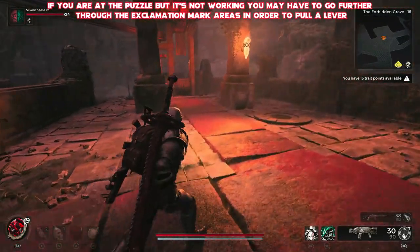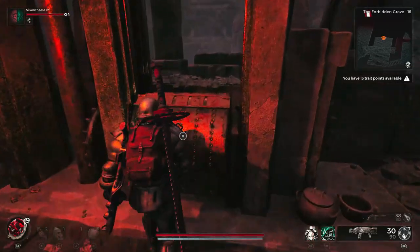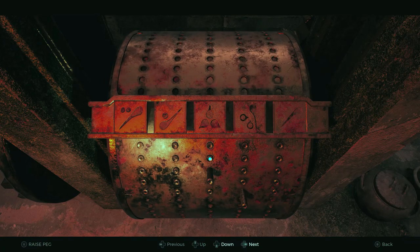After journeying through quite a bit of the world you'll make it back to this area just here, where you'll be greeted with this absolutely huge monstrosity of a puzzle. In order to progress you need to play a certain song to get to the final boss area. However today we're going to be discovering an alternate song that gives us a secret item in the game.